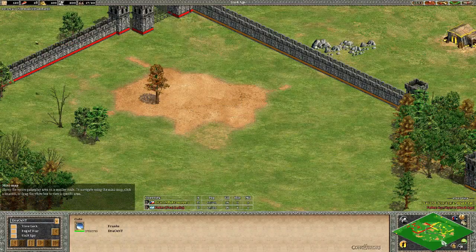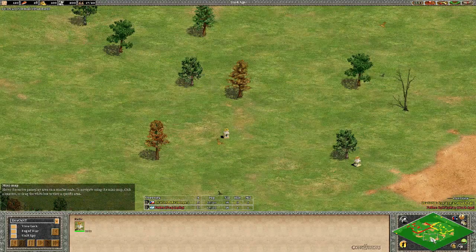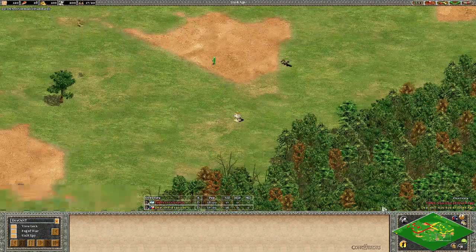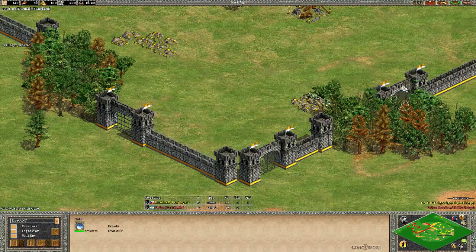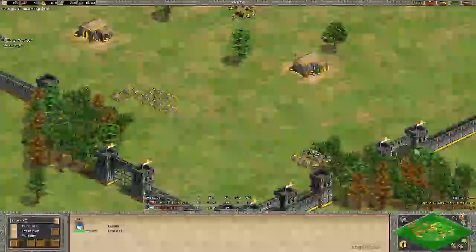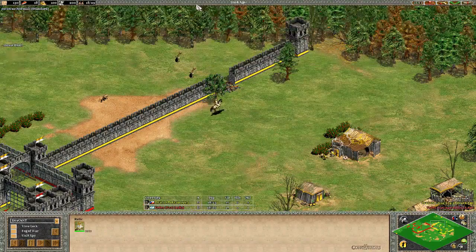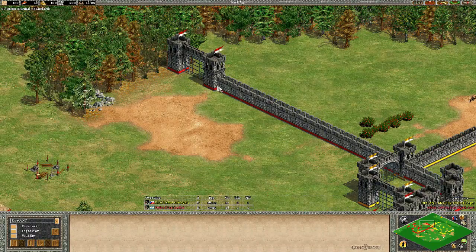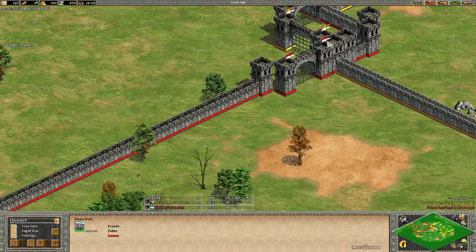Now let's look at the relics. One relic is very close to Fedex; there are two relics a bit further away that are possibly equidistant from both players. One relic is close to Dracont, and the fifth relic appears to be blocking a gate — a very weird location. The map is a bit funny and scary for both players. Dracont could actually delete this wall and push forward here — this is one weak area for Fedex that can be exploited.